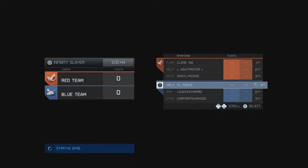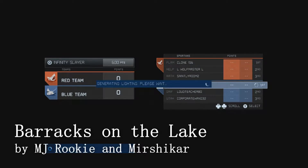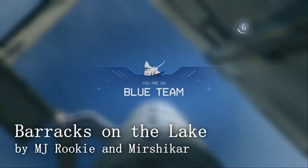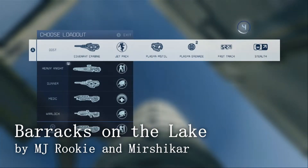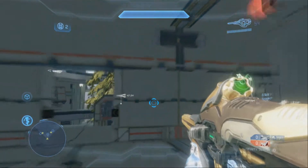Hey guys, what's going on? MJ Rookie here to bring you another map feature. This map is called Barracks on the Lake. It's a map by Mershkar and I, and it is a map that's supposed to represent what a missile silo area would have looked like during Cold Wars 4, 5, and 6.